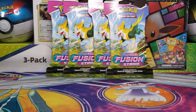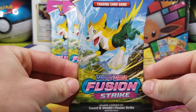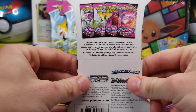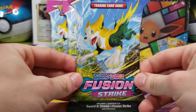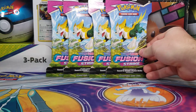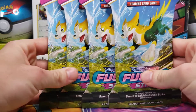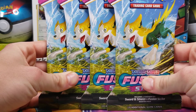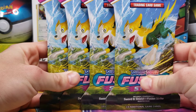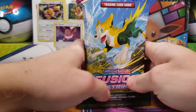What is going on guys? We have the brand new Fusion Strike set to open up. We have four of these single blisters, or sleeved packs — I suppose that's the official terminology — to open up and see what we get. They are pretty hit or miss with sleeved blisters. Interestingly enough, I ordered six of these from the Pokemon Center via pre-order, and they sent me all six Boltund.